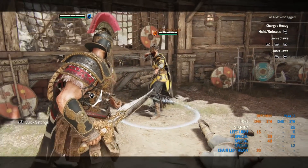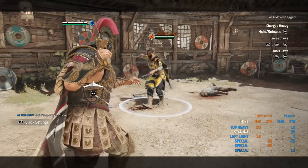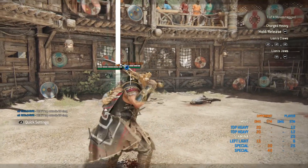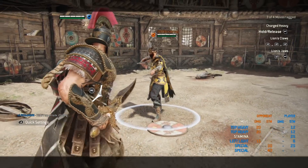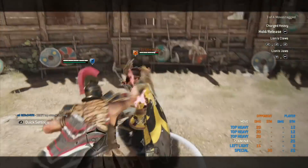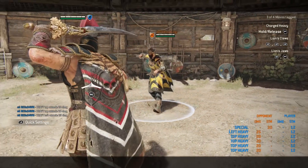Two things I forgot to add to basics: if you dodge forward into a heavy attack, you initiate a superman dive which grants hyper armor. That move is fantastic for trading or entering a fight. Be aware an experienced player will parry this, so make sure you're diving into people's attacks to land it. It ends a chain — it's not a chain starter — so there is a slight delay on any follow-up.